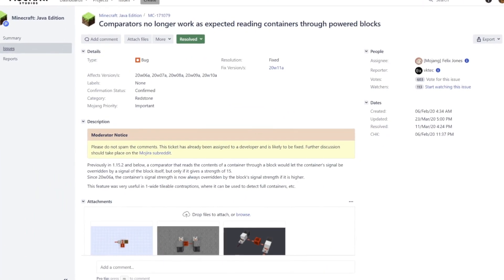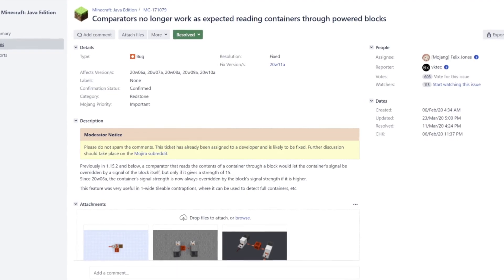And I made a few cool test builds with this change and I thought it'd be a really neat fix to something that lacked consistency previously. But then comes 20w06a and I ended up getting a lot of angry messages regarding this changed behavior. For anyone interested, the bug is MC-171079. So I did revert the change for 20w11a.